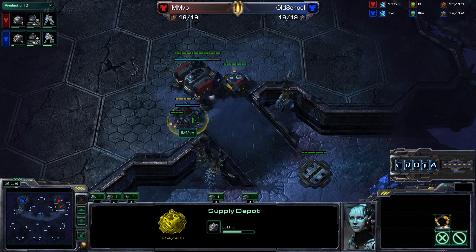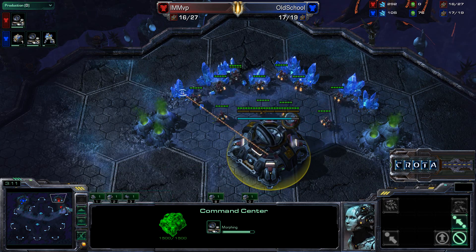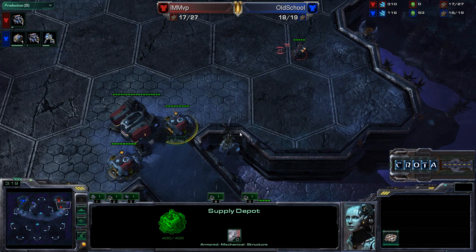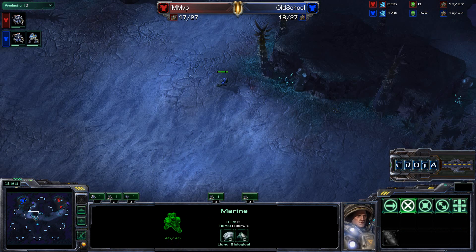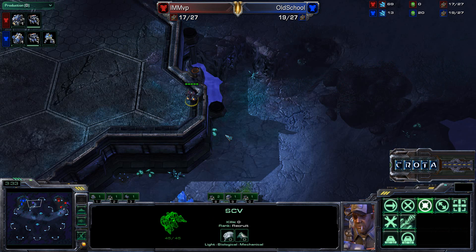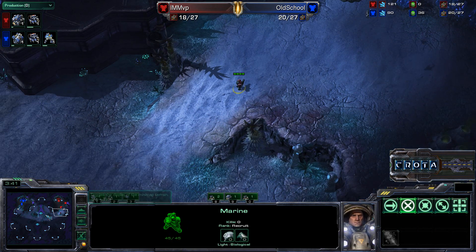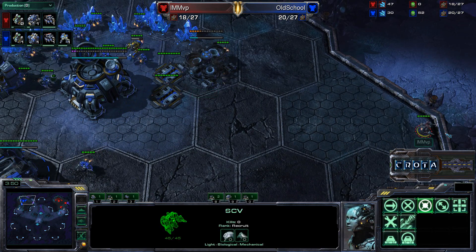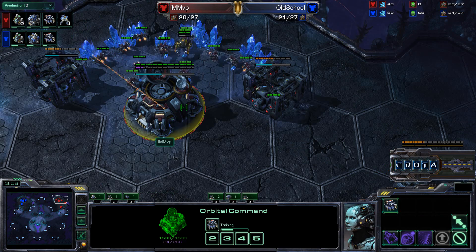We now see I am MVP setting up a front door supply depot, meaning he will likely be training up more Marines and then transition into a command center, perhaps trying to set up a bunker. The supply depot is up and there is one Marine down here on the low ground waiting to intercept. An SCV is over here on the far side, and there are no additional Marines being trained. He's just trying to activate those Xel'Naga watchtowers, with an SCV hiding off over here by MVP getting a decent amount of scouting.